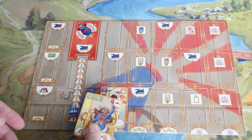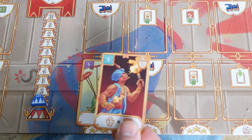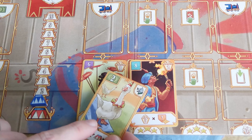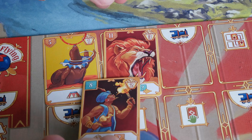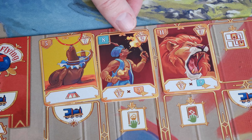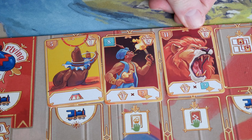On your turn, you do one of two things: engage an artist, which is placing a circus performer on your player board, or perform a show. When you place a card on your board, you have to pay the cost indicated on the top left. If you already have cards in that row, the cost of the new card is reduced by the highest card. Cards must be arranged in ascending order with lower cards to the left and higher cards to the right. If necessary, you'll shift cards to keep the order correct. Sometimes you gain a benefit when you cover a space. Other times you actually lose benefits, like covering the train movement icon.